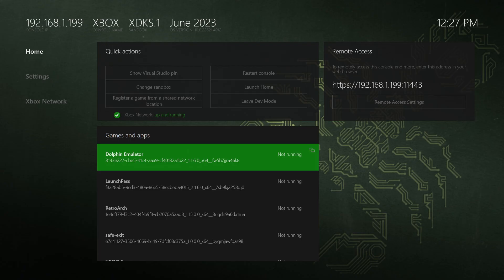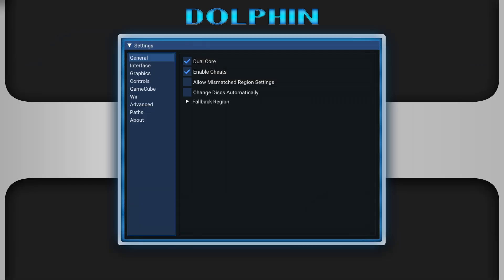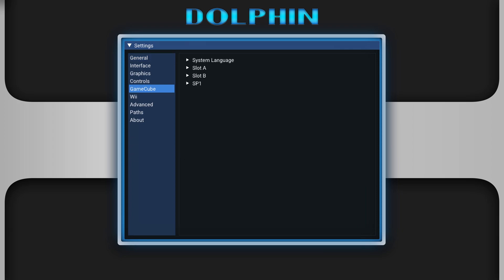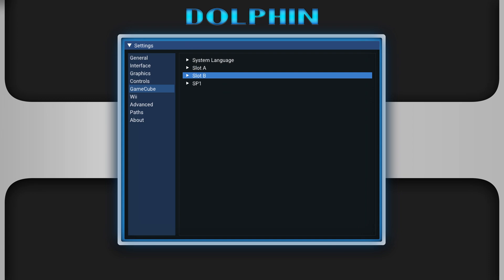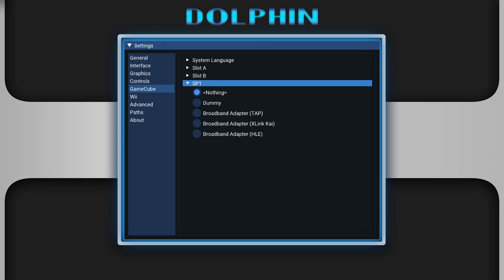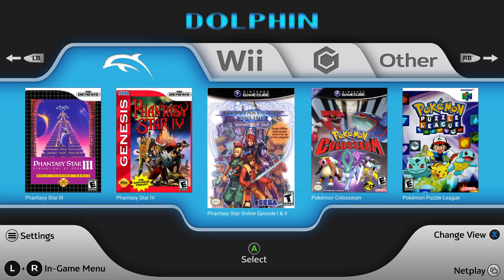Over on the Xbox, get booted up into dev mode and launch into Dolphin Emulator. There are a couple of things we need to change for a seamless experience with Phantasy Star Online 2. Press Start to go into your settings, select the left box, press A, and go down to the GameCube tab and press A. In Slot A you should have a GCI folder selected so you never have to worry about running out of save space. However, Phantasy Star Online cannot create a network settings file in a GCI folder, so under Slot B we're going to change this over to a standard memory card to store our network settings. Under SP1 we're going to change this over to Broadband Adapter HLE. With those two options set, back out of the settings menu and load into Phantasy Star Online Episode 1, 2, or 3.